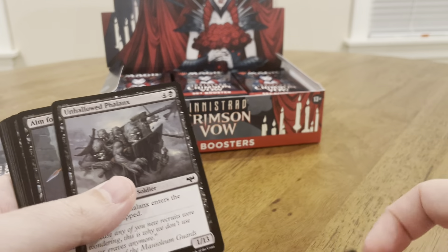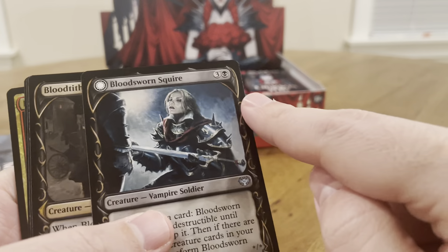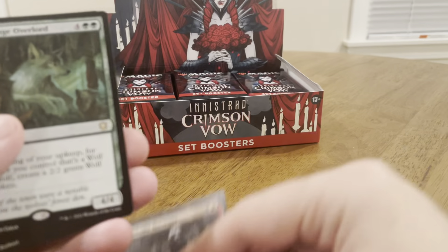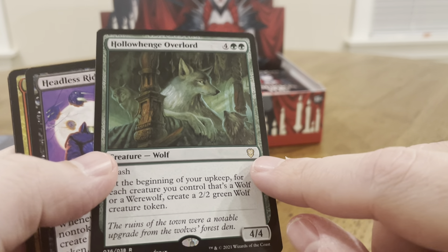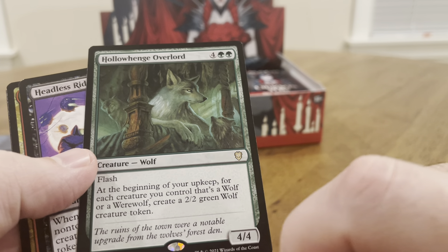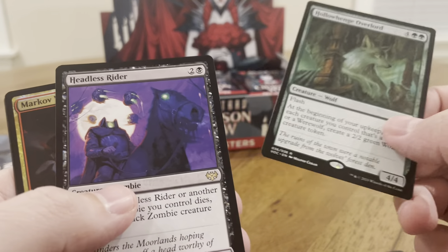These are commons, then uncommons. These have this fang showcase blood type harvest. I think that's a commander card — creature wolf with flash. At the beginning of the upkeep, for each creature you control that's a wolf or werewolf, create a 2/2 green wolf creature token. Nice — it's a 6/4 and you can make a bunch of them too.